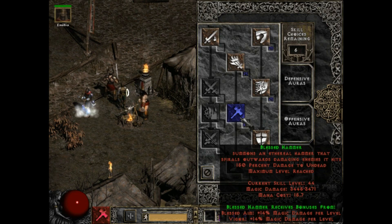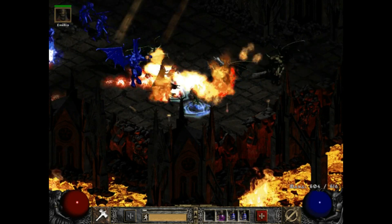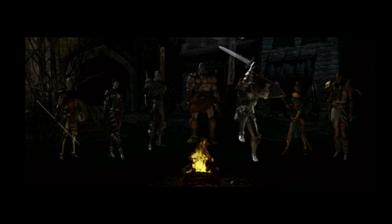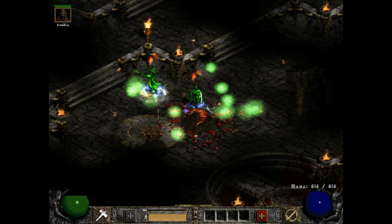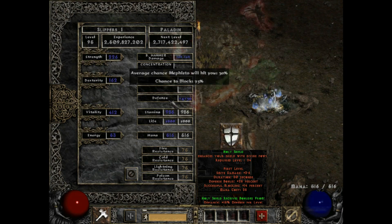This build is extremely popular due to the extraordinary damage of the Blessed Hammer combined with the Concentration Aura. It is currently the most played build in the game — dealing 20,000 damage per hammer is not uncommon. Along with a massive bonus to defense and shield blocking from Holy Shield, this build is unstoppable.